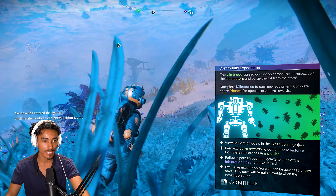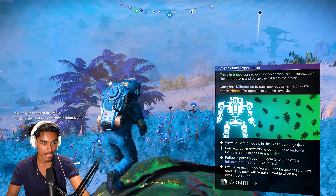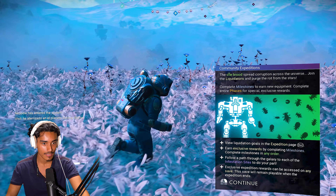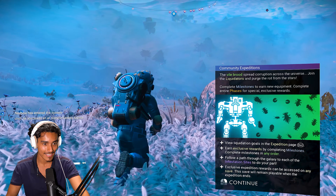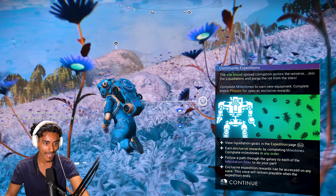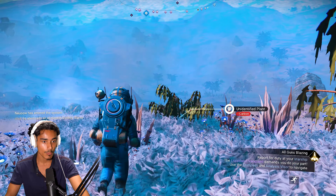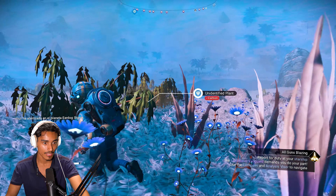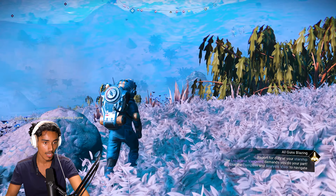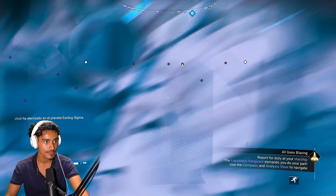The Vile Brood spread corruption across the universe — join the Liquidators to purge the rot from the stars. Complete milestones and earn new equipment. Complete entire phases for special exclusive rewards. Complete milestones in any order, follow a path through the galaxy, visit each of the initial infestation sites to do your part. Exclusive expedition rewards can be accessed at any save, and this save will remain playable when the expedition ends.